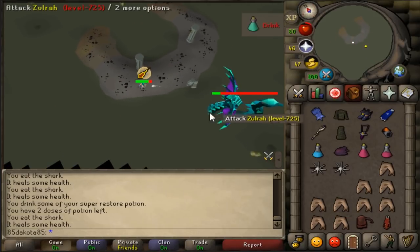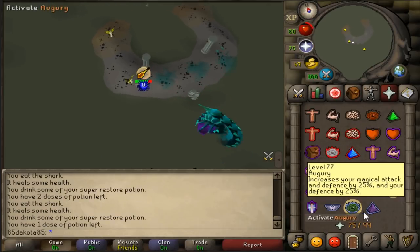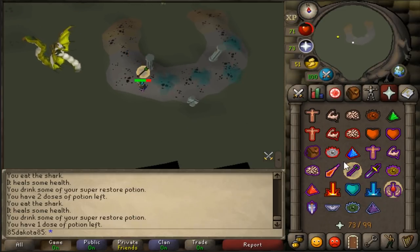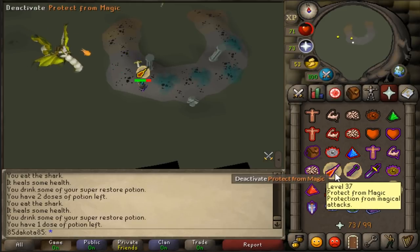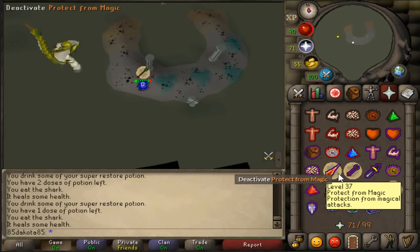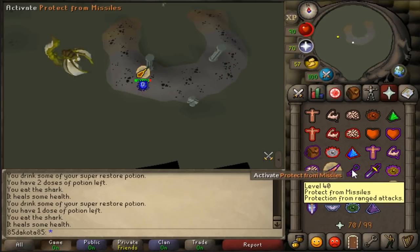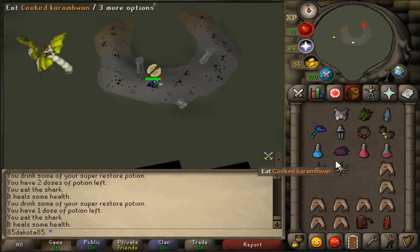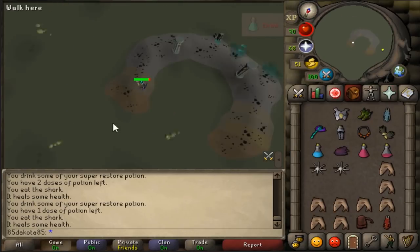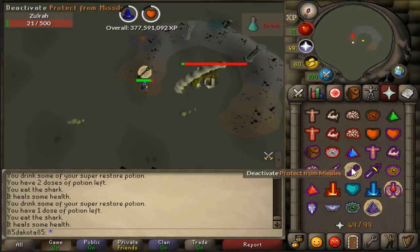The next Zulrah is going to be a blue Zulrah, so switch to Range gear once you see him go down into the swamp. Your overheads should still be on Mage, so just switch your offensive prayer and attack. Once you see the venom get out of your way, you want to run across — you're about to have that Jad Zulrah. Remember, because it started with a melee phase, we have a Range attack first. Switch over to Mage as soon as you see him attack, then switch back to Range. Right as he dips his head, switch, switch, switch. At the end of this Jad, it's going to spew some venom. It's about to be a melee Zulrah, then a Ranger, and then the rotation is over.